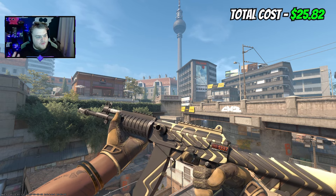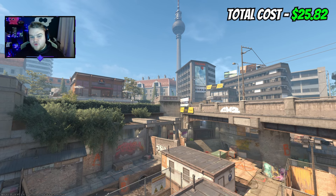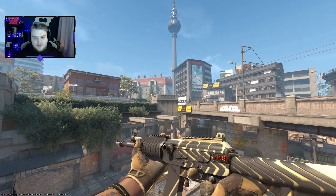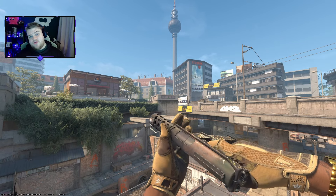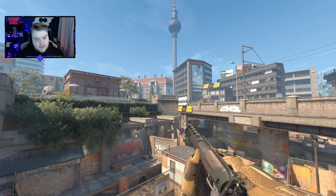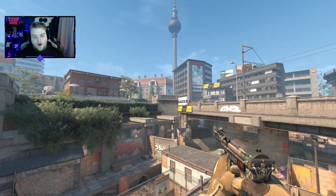The total cost of the StatTrak loadout is going to be $25.82 — a little bit over $25, but within $1, definitely within the 10% buffer we set. Overall I think this is looking pretty damn good as a loadout. I would say if you're going to spend $25, non-StatTrak might be better because you'll get a better quality of skin finish overall, but if you're keen for StatTrak, this is pretty much the best of what you should go and pick up.